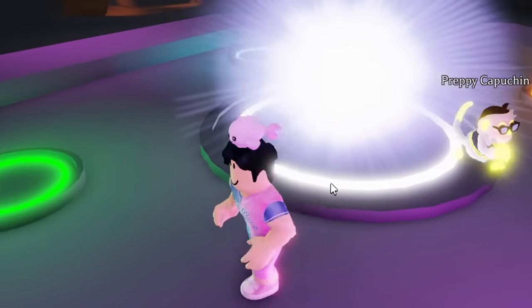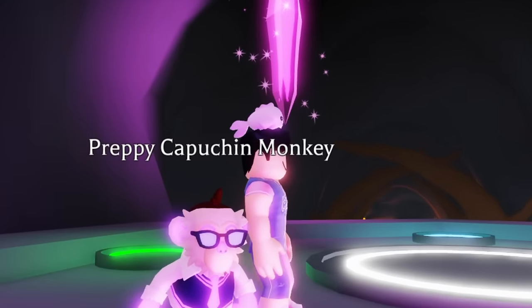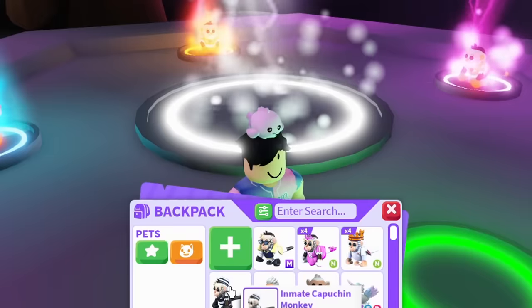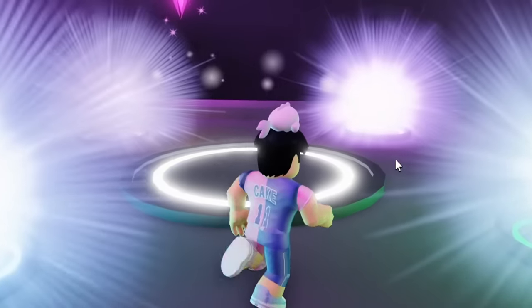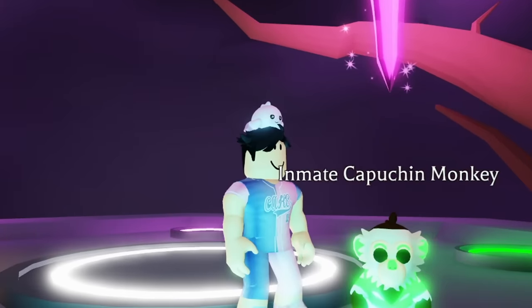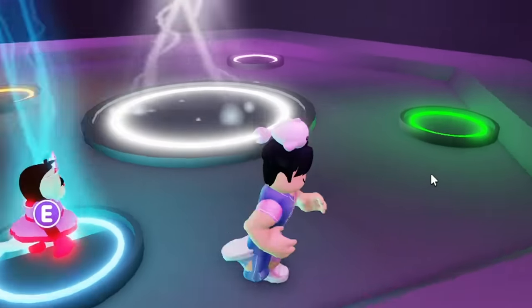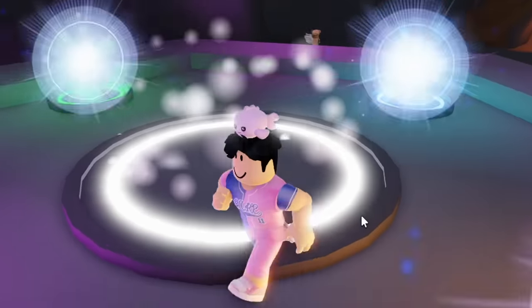We have about 20 hours left to get the last Ghost Monkey. The mega Preppy Monkey looks amazing. Now let's do the Inmate one — also a cool-looking one. Inmate number one, inmate number two, inmate number three. Now for the last and final Inmate — it's lagging a little bit. Come on, officially spawn in — there we go! We have the mega Inmate Monkey and it looks so good.